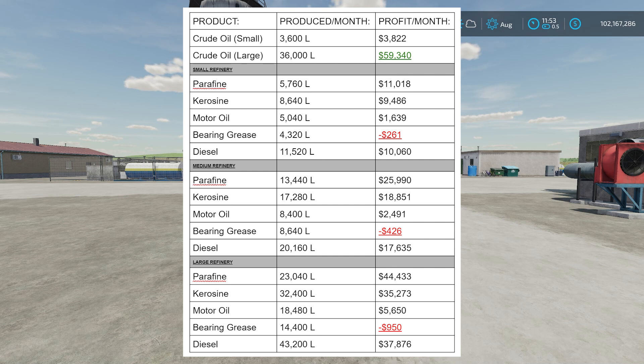A note to the modder if they're watching: motor oil prices probably need to be bumped up a bit, bearing grease prices need to be bumped up quite a bit, and crude oil's raw sell price should probably come down — that way it's more worthwhile to put it into a refinery and produce products from it, which makes more logical sense for the production chain.